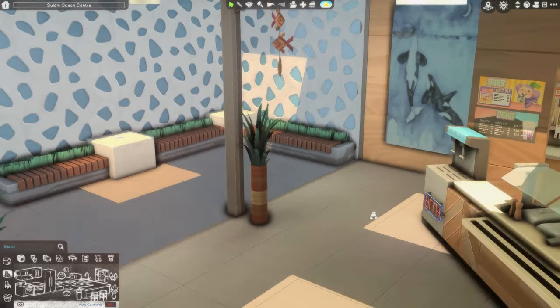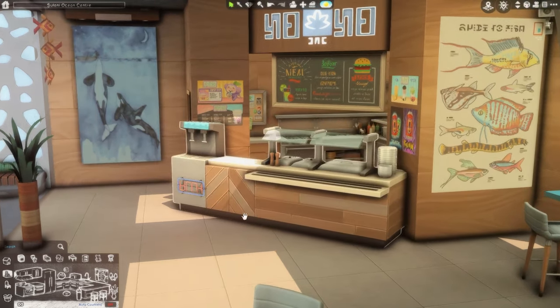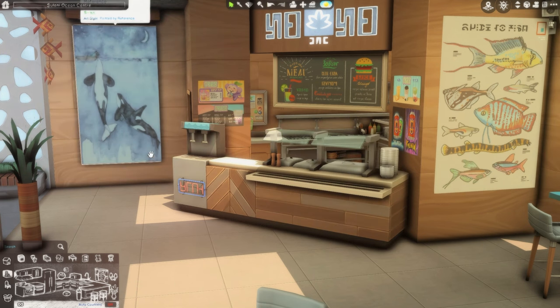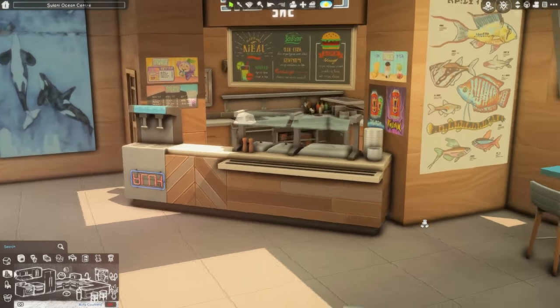There's another seating lounge area and then the cafeteria food counter, which is functional — I did play-test it. You click on it and a service worker Sim will come and work there. It does cost money, but there's a mod where you can get an NPC worker without paying a fee — I don't remember what it's called but you can Google it. Or you can just cheat to get the household funds back.